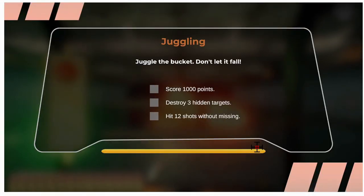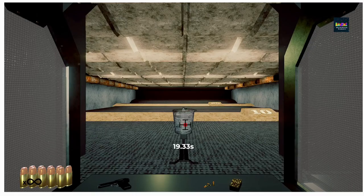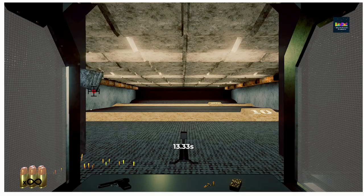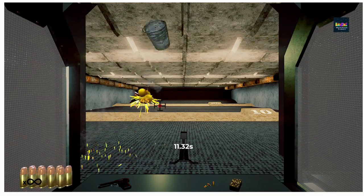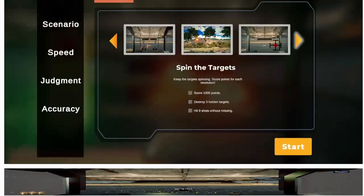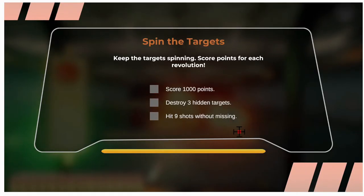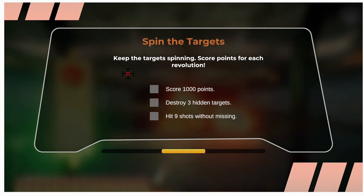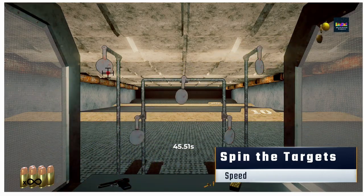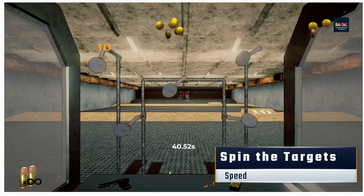Juggling definitely put me back in the days of Trickshot on Hogan's Alley, but this time the physics and graphics have been upgraded to a modern standard. Keep this bucket in the air as long as you can and see if you can reload before it hits the ground. Spin the Targets is one I haven't really seen before, as the physics are really pushed into the gameplay. The target spins faster and gains momentum when shot, and the faster you keep them going the more points you get — definitely one of the harder ones requiring a lot of speed and accuracy.